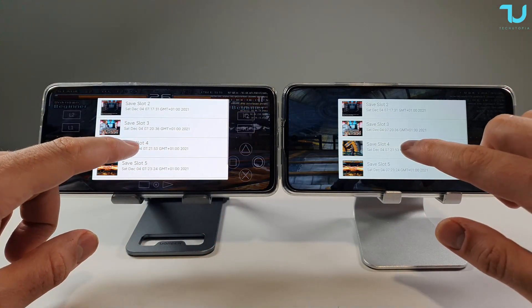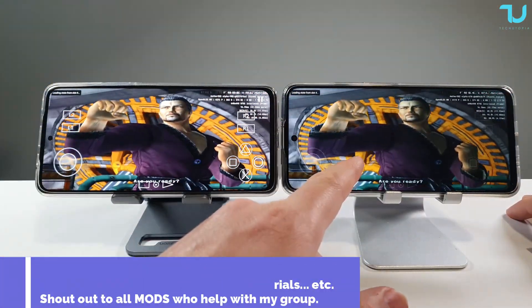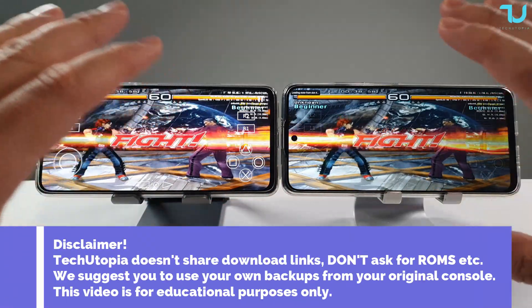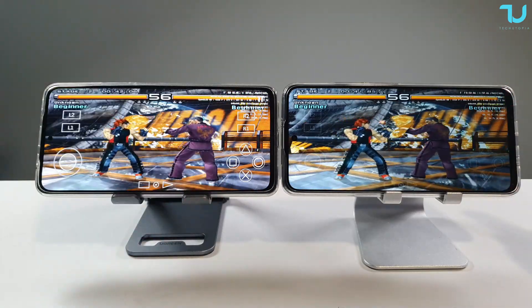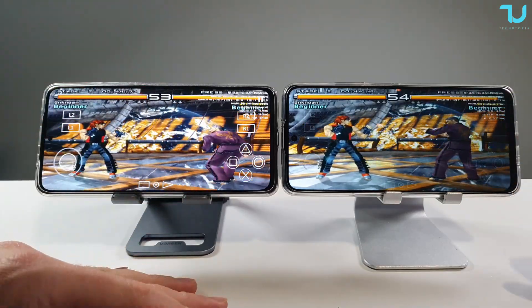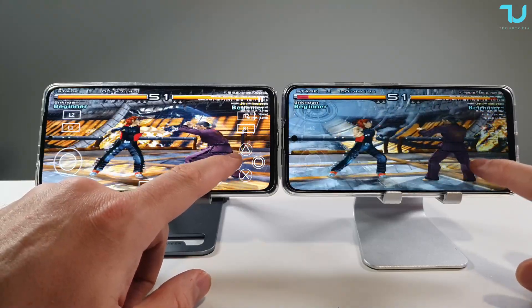We're going to test Tekken 5 right now — Redmi Note 11 Pro on the left, Redmi Note 11 on the right, Dimensity 920 versus Dimensity 810. Both have exactly the same settings. Frame skipping is enabled, and that's why the FPS is showing supposedly 60 FPS — but obviously this is not 60 FPS, frames are skipping.